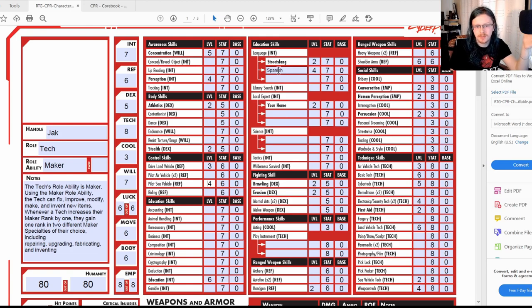Street Slang is left at two. Spanish — that's the free language from my background with the four free points. Local Expert at two as standard. Brawling and Evasion are at standard two. Handgun I put at two because he's probably used to pulling a pistol out every now and again. Heavy Weapons — none. Shoulder Arms I put at six because I picture him with a shotgun, and being pretty decent with it especially from driving around with nomads.